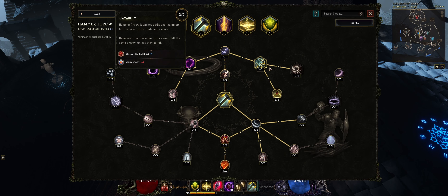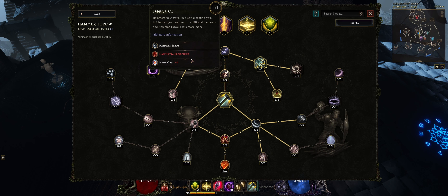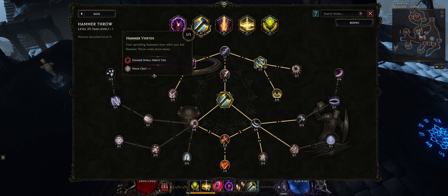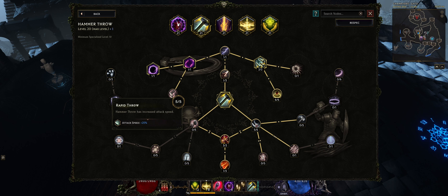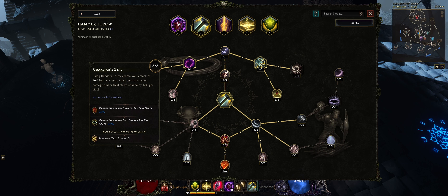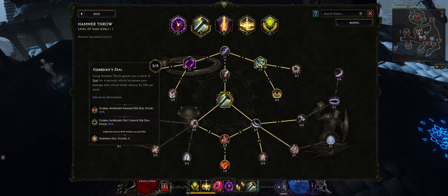For Hammer Throw, the most important node is Ballista, which makes it so that our hammer throw has a mana cost reduction of 6. The other two important nodes are Hammer Iron Spiral, which makes our hammers spiral around us but halves the number of additional hammers and increases mana cost, and Hammer Vortex, where our spiraling hammers will now orbit around us, also at increased mana cost. We also want to pick up Attack Speed to spam out more hammers. Finally, Guardian Zeal increases our crit strike chance per stack of Zeal — we can get a max of three stacks — which pairs nicely with smite to deal more crits.